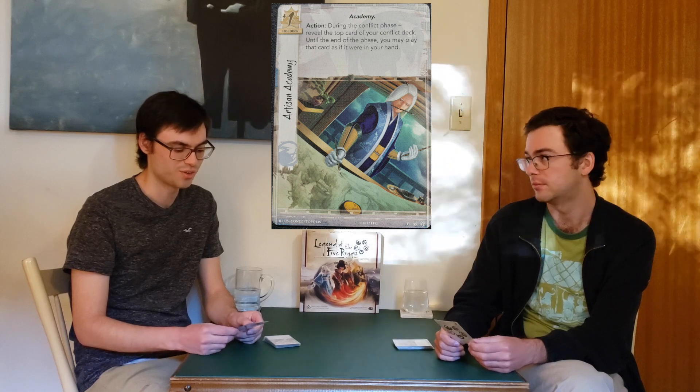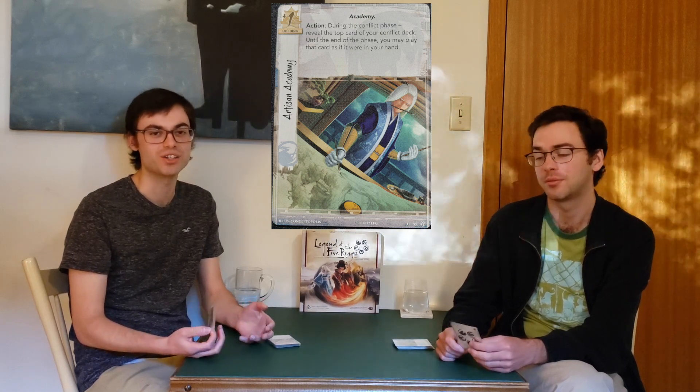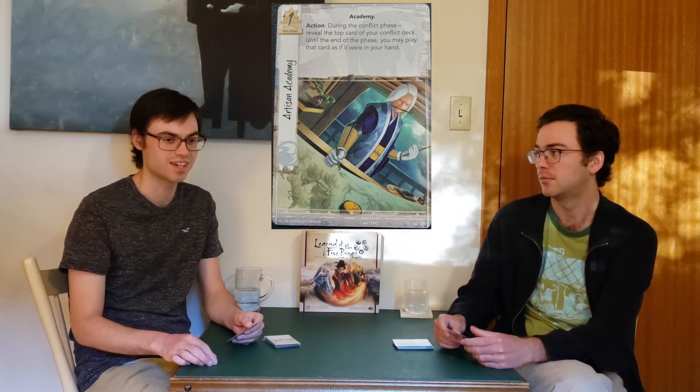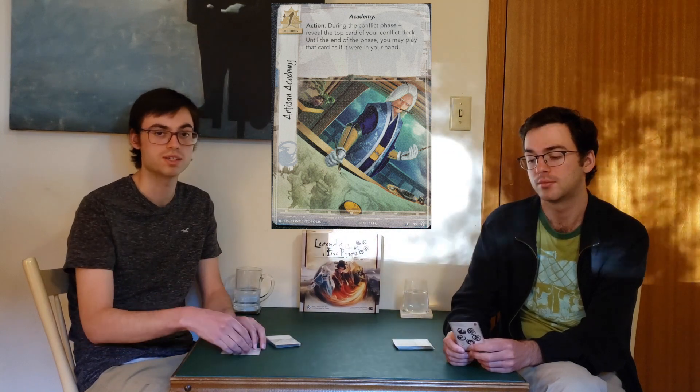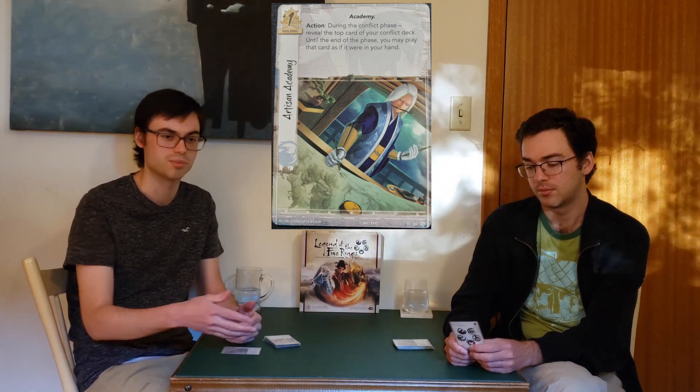Action: during the conflict phase, reveal the top card of your conflict deck — until the end of the phase, you may play that card as if it were in your hand. I think this is really good. It's effectively a little bit worse than letting you draw the card, because you can't save that card for a future turn and it telegraphs your opponent. I'm thinking of the Phoenix holding, the Forgotten Library, where you actually get to draw the card before you bid on the dial. I don't think it's quite as good as that, but I still think it's quite good.